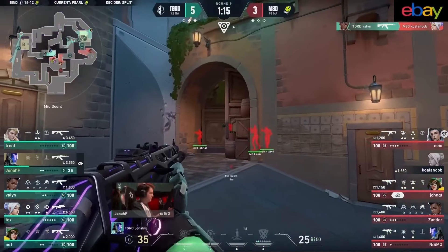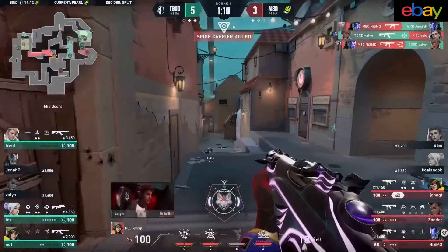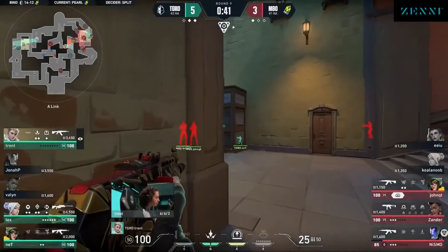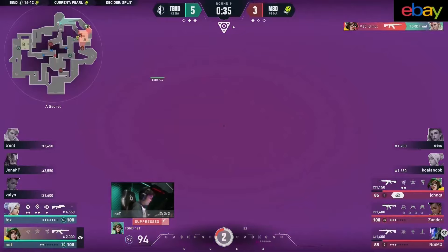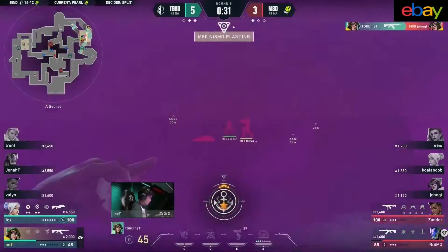Tex will try to join him in the back halls, but they're getting pressured everywhere. There's just so much utility being thrown into this back hallway. Nismo will eventually step in to clean up the last two remaining defenders on the site. Net — 1v3, still very doable. First shot's decent — almost got the snap down over to EU. Some opportunities for a post-plant if they can find a way to get the spike down.